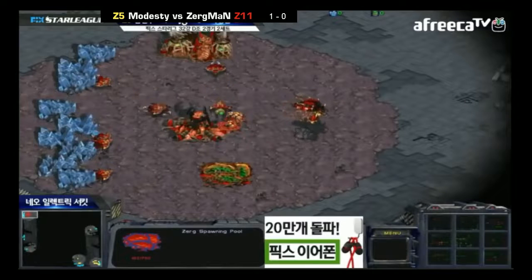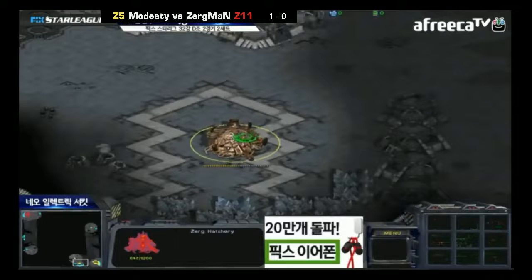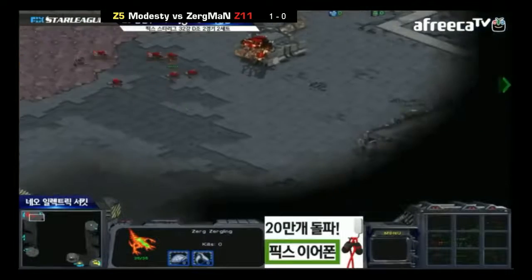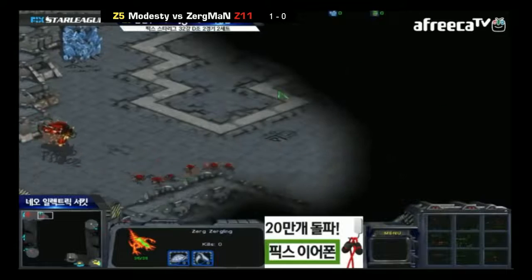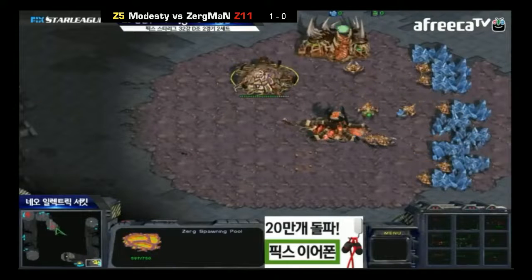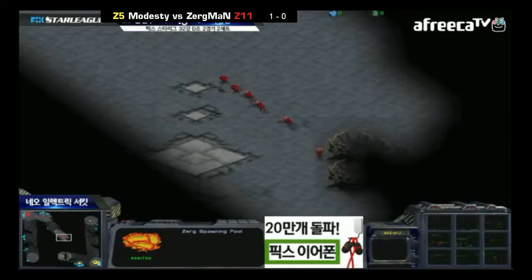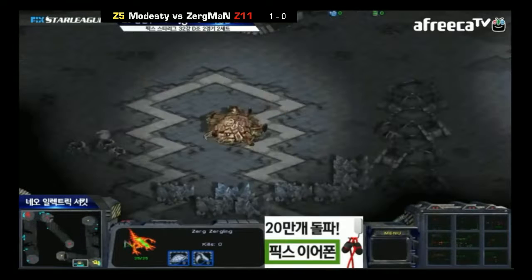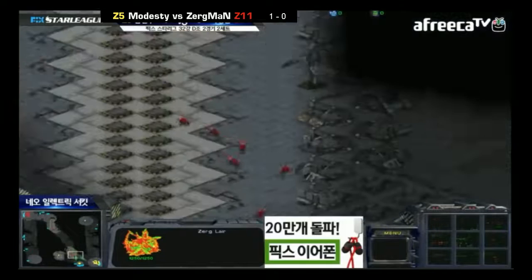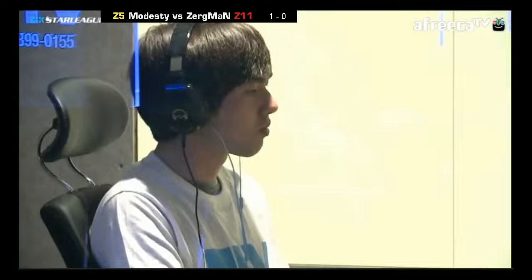We'll have to see how good Modesty's crisis management here is. The one problem for Modesty is his overlord is not going to see these Zerglings coming cross map very quickly. So I think the first warning he'll have is that the Zerglings will be in his natural. Whereas in the last game, Zergman saw the Zerglings with his first overlord just as they came out of Modesty's main, so he had a lot of time to think about his defense and get the creep colony. The hatchery is not going to be canceled because there was absolutely no warning for this for Modesty. So that's immediately a loss for him.